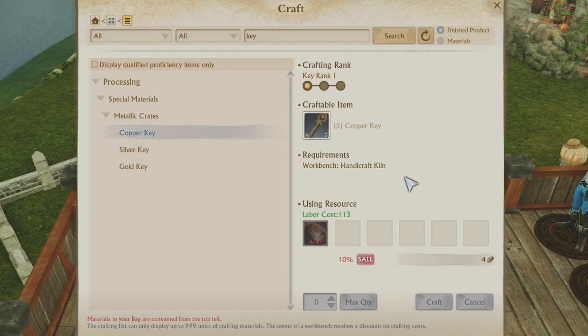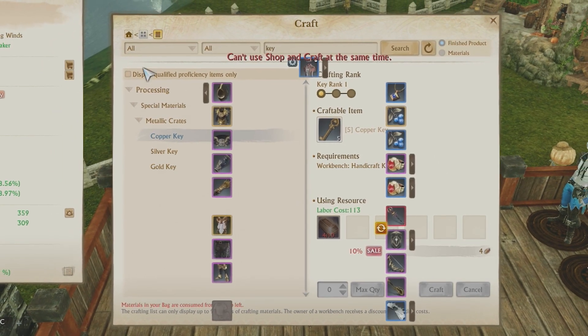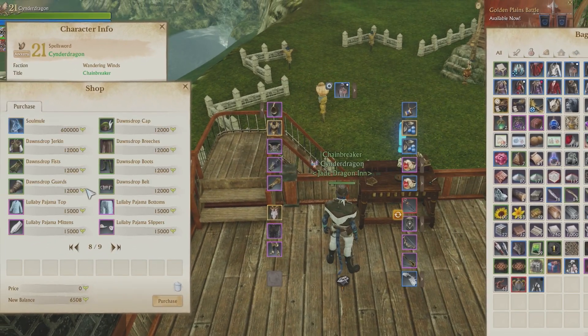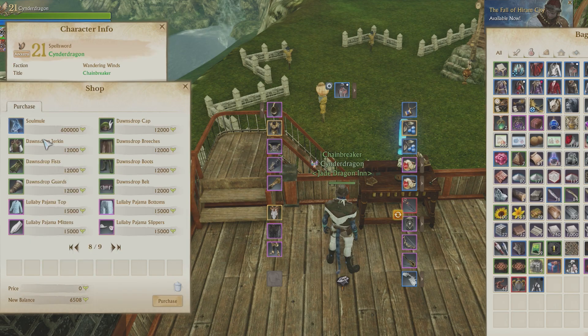You can do some exploration spots to get that going. The other way you can get it up real quick is the Dawnstrop gear. That is found in the Vocation Shop on page 8. You can get the Jerkin, and it'll give you plus 5,000. If you upgrade that, it can go up to 20,000 proficiency, if you don't feel like waiting.